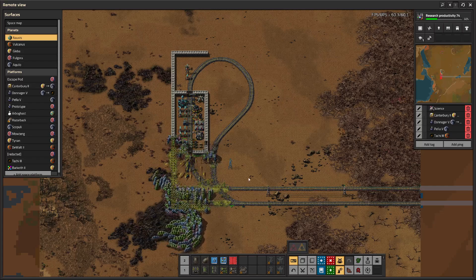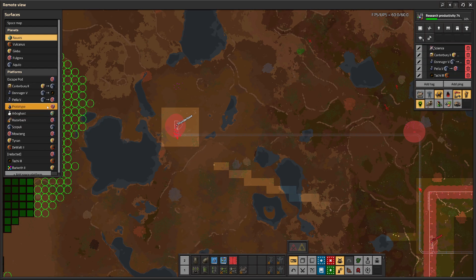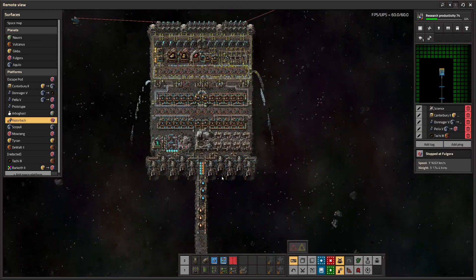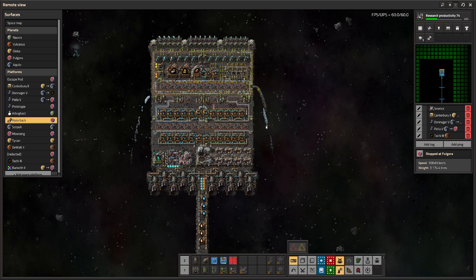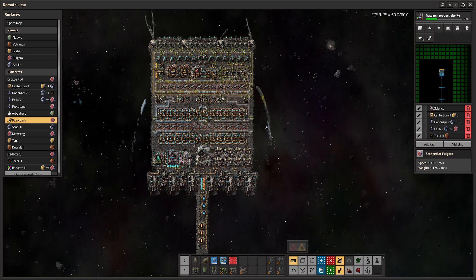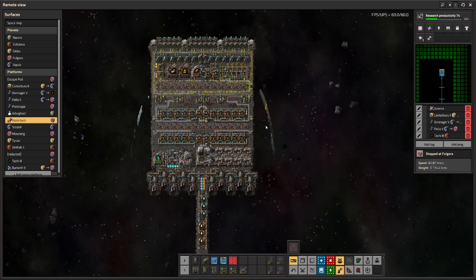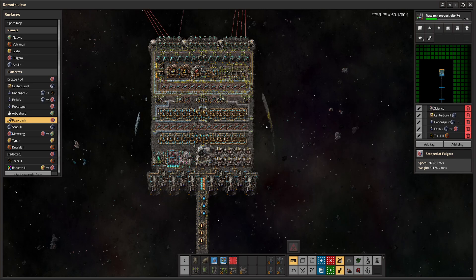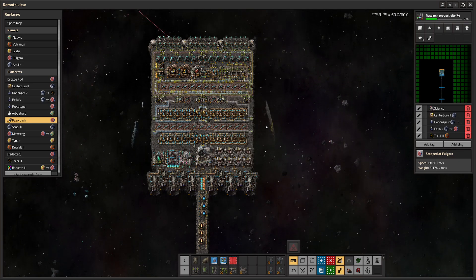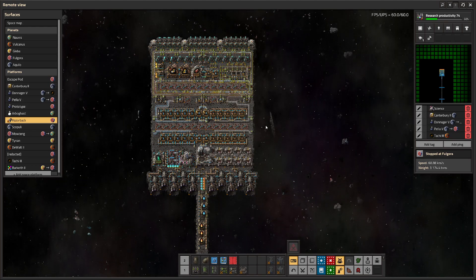I might need one more Tesla turret on that one — I'll deal with it later. Enjoy thruster stacking while it lasts. We'll see if they add something to replace it when they finally remove it so ships can actually go over 500 kilometers a second. Honestly, I'd rather they revisit the platform speed equation entirely, because right now it's kind of dumb.